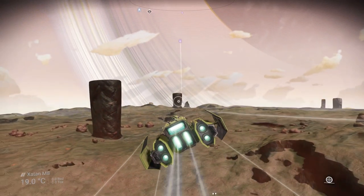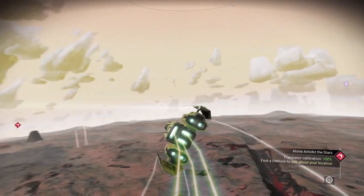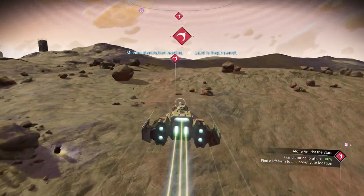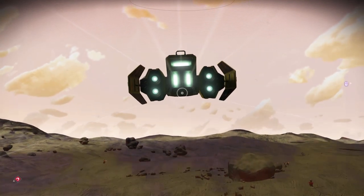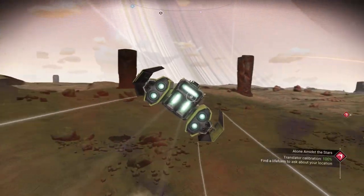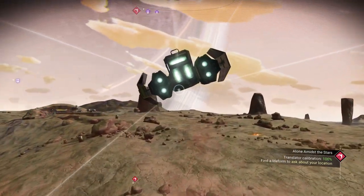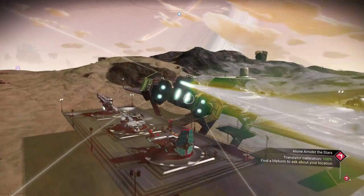Locate the alien outpost. We'll go there in a moment. Why is my ship like green — is that just the filter? Oh, we were literally already here, weren't we? Okay. Yeah, so we're locating the outpost which would be probably the thing we already visited. Find the 'Alone Amidst the Stars' translator. I would imagine it's this. Whoa, look at that ship — it looks crazy.